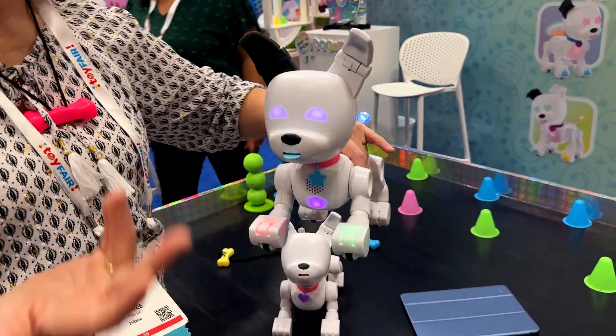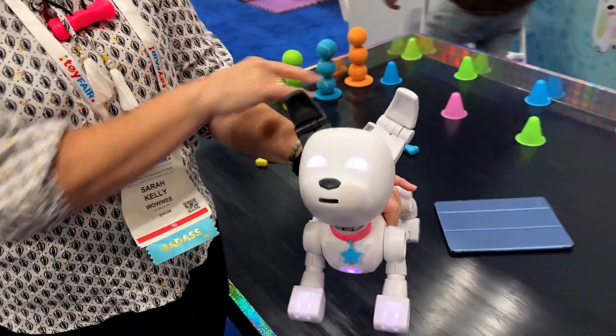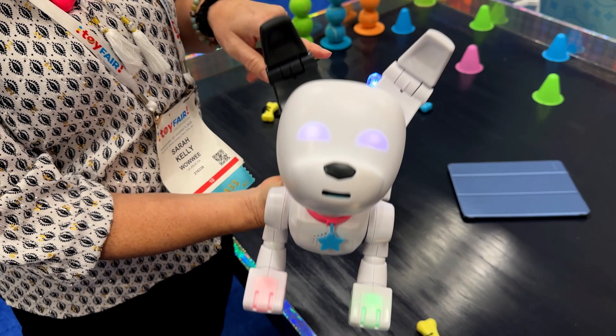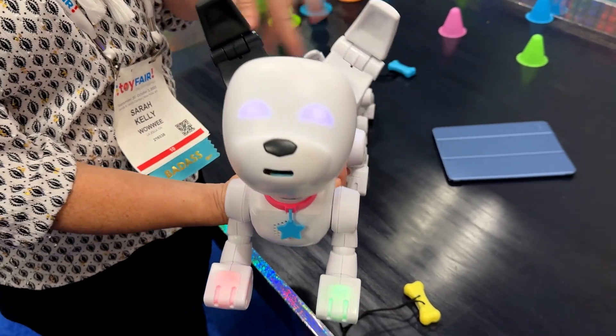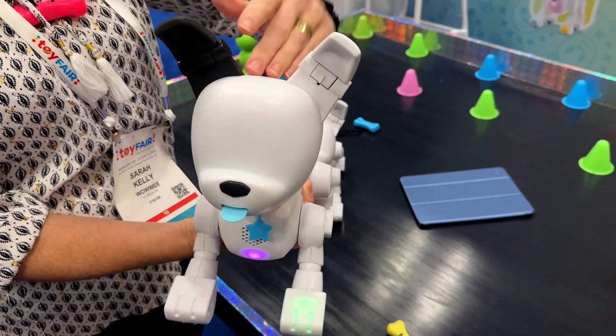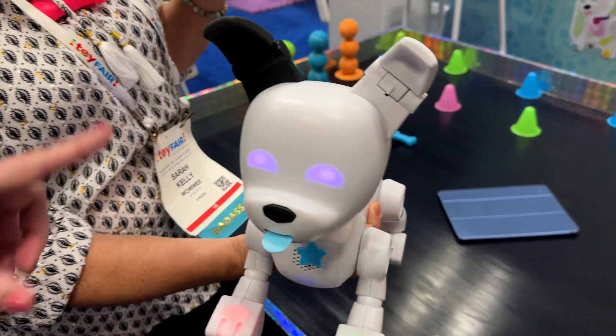There are different barks for different dogs — they don't all sound exactly the same. It's really cute. There's a love meter — it knows when I just pet him and it's keeping score. If I don't feed him, he's not happy. It turns into a smiley face when he's happy.